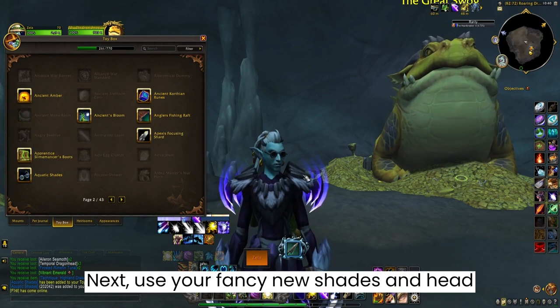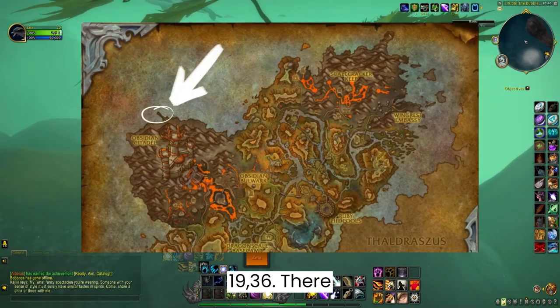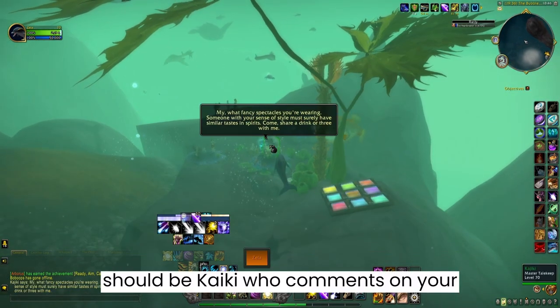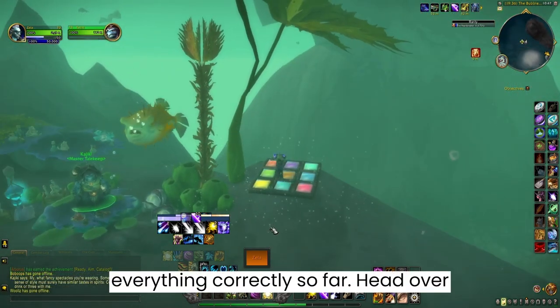Use your fancy new shades and head over to the Waking Shores, coordinates 1936. There should be Kaiki who comments on your shades, which means that you've done everything correctly so far.